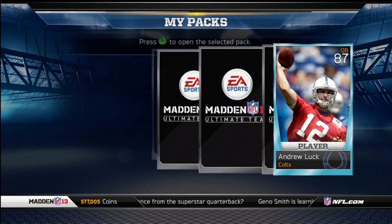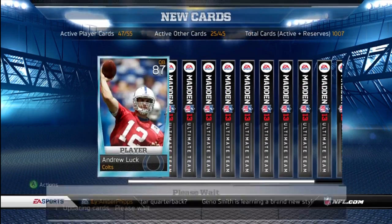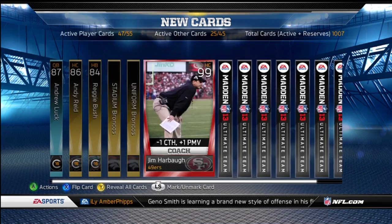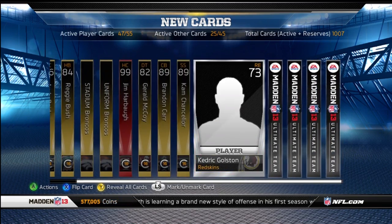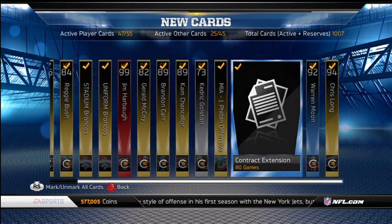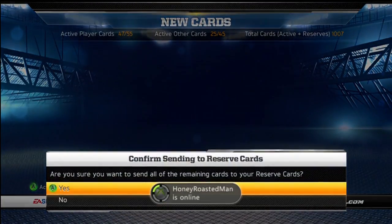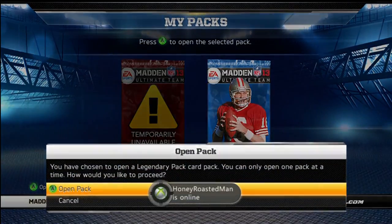Starting off this one with an Andrew Luck. I just want to pull a Golden Ticket — like, I still haven't pulled one, it's so ridiculous. Kedrick Colston — nothing there. I get like $34,000 even if I don't pull anything, so that's good.